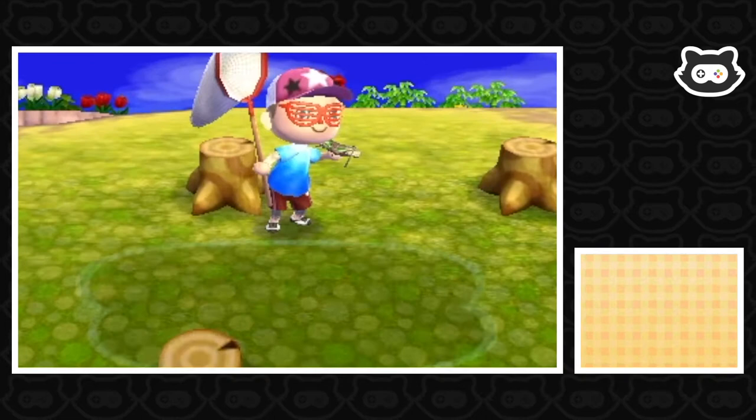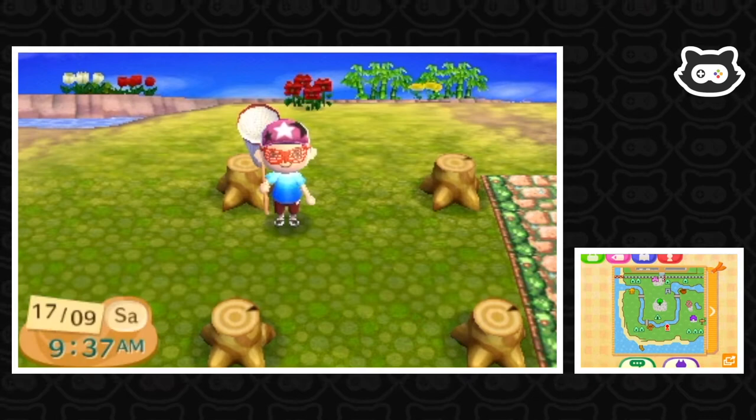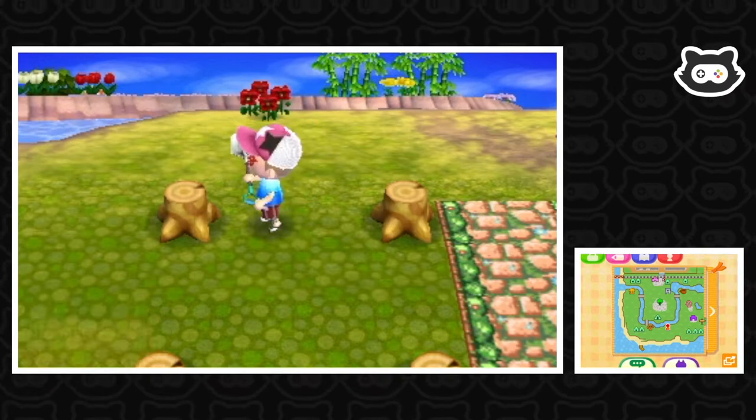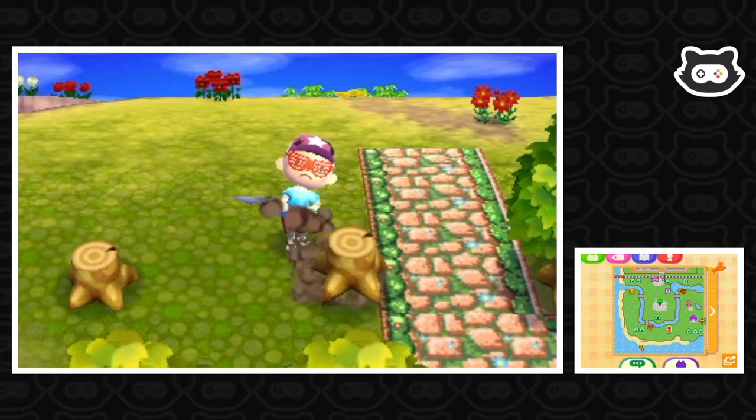I want to go and destroy these stumps because I was under the impression we got mushrooms from any tree stumps, but apparently it's only special stumps. So we cut these trees down unnecessarily. We're just going to tidy up and get rid of these, and we'll have to keep looking for special stumps — that's how we find the mushrooms.